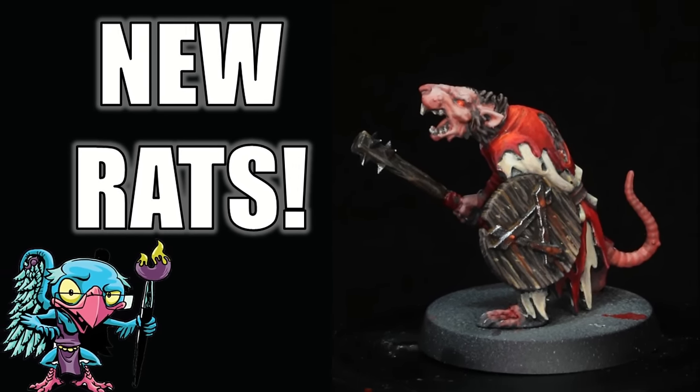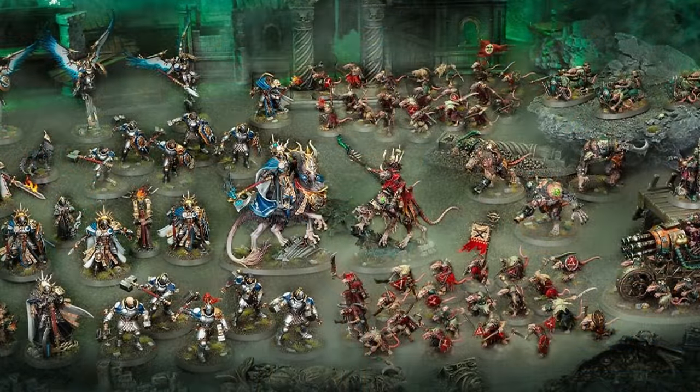New Skaven means it's time to either retire, replace, or repaint my entire 10 or 11 thousand point army. So the first thing we're going to do is look at what's in the Skaven Tide box. It's got clan rats and Gisales and stuff like that — anything that's in that new box, I'm going to replace my existing stuff. All of those get retired.